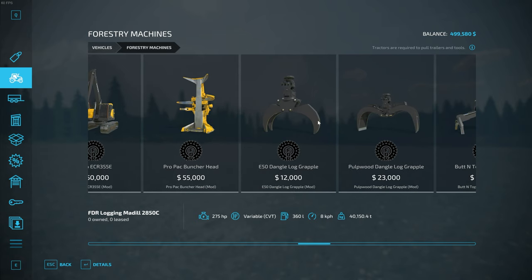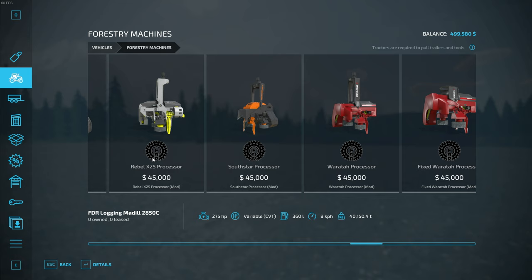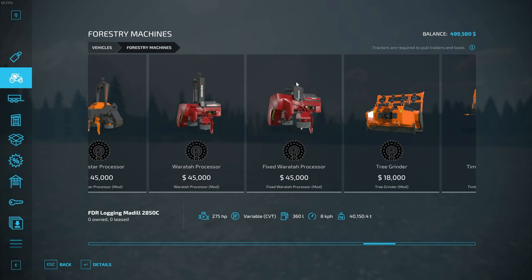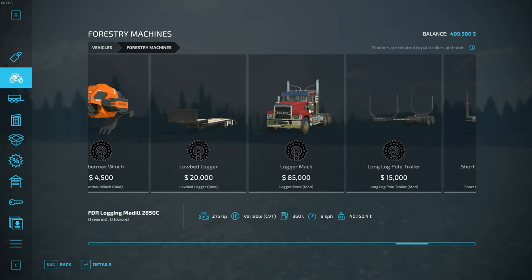We also have grapples — different types. Dangle grapples basically swing freely when you're waving your head around. Then we have fixed type grapples like the thumb rake grapple, which are more solid where you control all the movement — no swing. Same goes for processors. We have the dangle head style processors which have an arm that swings, and fixed head type processors with a solid base. We also have a tree grinder and a winch — we won't be going into winches in this video. We have the low bed and the logger truck, which attaches to different types of trailers.